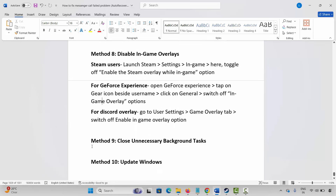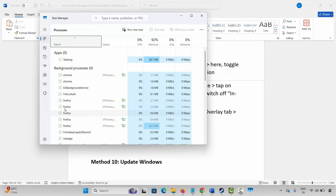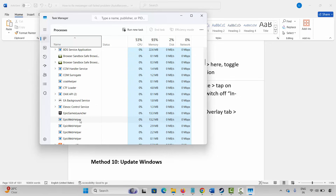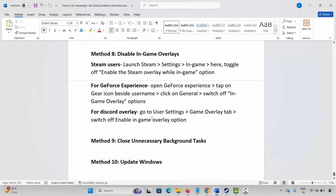Next is to close unnecessary background tasks. Go to Windows Search and search for Task Manager. Under the Processes tab, find apps that are of no use but still running in the background. Select them, right click, and click on End Task. This will completely close those apps from the background. After that, launch the game and check if it's working now.